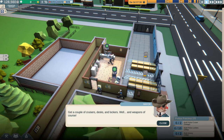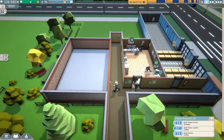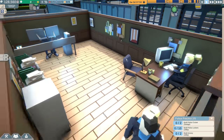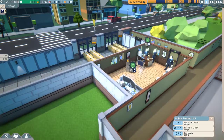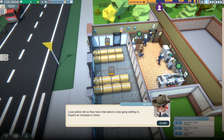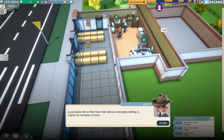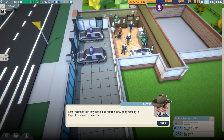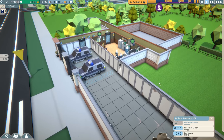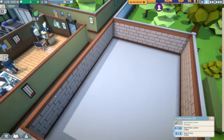They want cruisers, desk, lockers, and weapons — we can get to work there. She's going to work on hiring some people, and he's going to start filing paperwork. We've got two cruisers coming in, which we needed. And look — our first special event already: there's a new gang that settled in the city, with an expected increase in crime. All right, we can handle this.